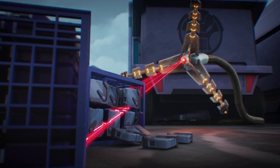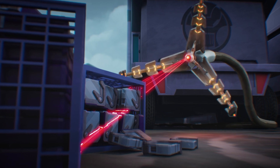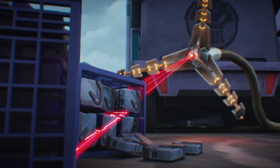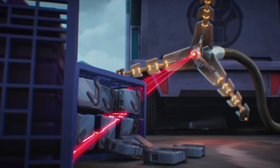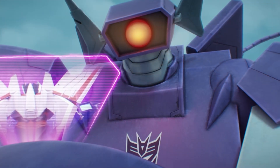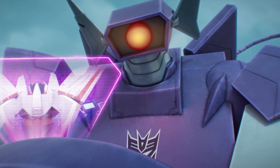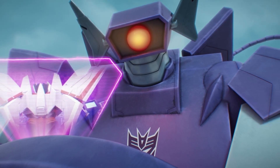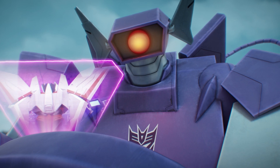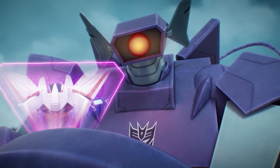As Hashtag sets down the first batch of hard drives, we see that Shockwave has been spying on her and the other Terrans the whole time, using his cortical psychic patch arm like a snake cam to scan the boxes of hard drives — looking, as we learn later, for Croft's hard drive. Shockwave reports back to Starscream that Croft's hard drive isn't there. Starscream, irritated, orders Shockwave to keep searching the recyclable center while he sends Ravage to search the Autobot base instead.